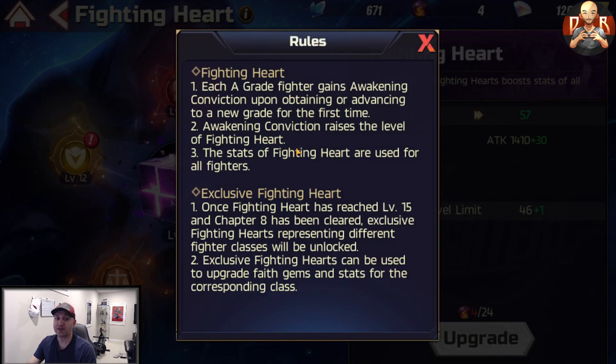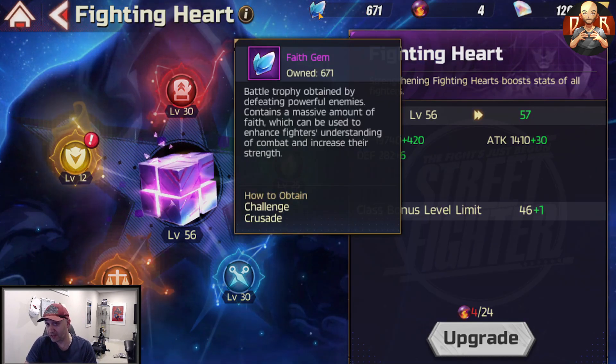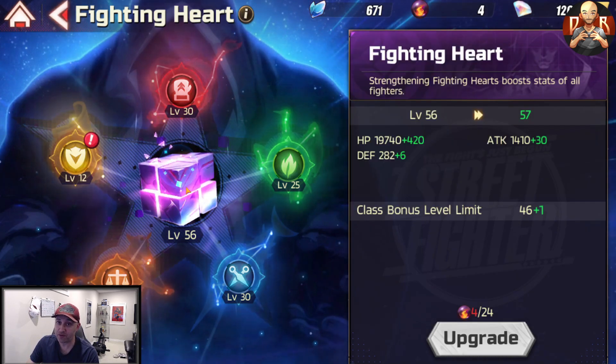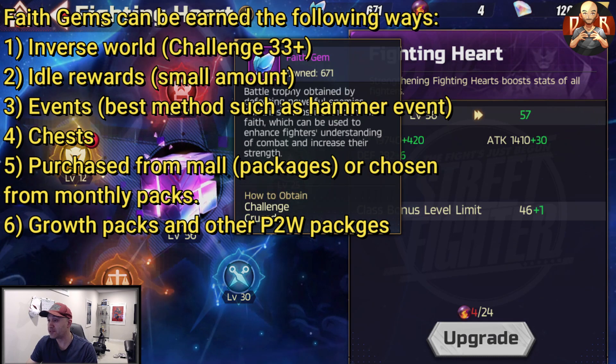Once you level up the Fighting Heart enough times, you'll unlock something called Exclusive Fighting Heart. Once the Fighting Heart has reached level 15 and chapter 8 of progression has been cleared, exclusive fighting hearts representing different fighting classes will be unlocked. These can be upgraded using faith gems, and their stats apply to the corresponding class. Awakening Convictions only affect the main Fighting Heart and apply to all characters, while faith gems are class-based.